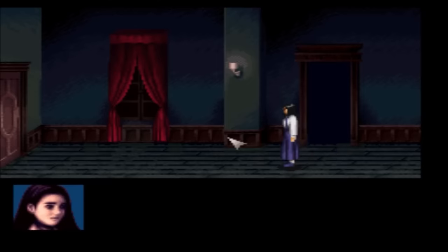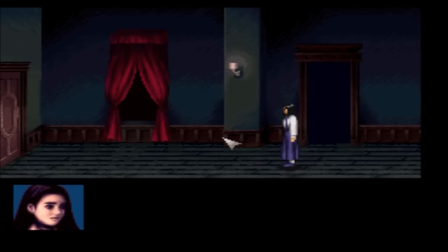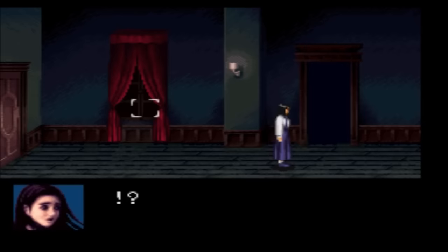If horror movies have taught us one thing, it's to never open and close a mirrored bathroom cabinet. If they've taught us two things, it's that thing about mirrors, and that cowards never prosper. In the same vein, survival horror point-and-click adventure Clock Tower offers you a quick and cowardly way to reach one of the game's endings, albeit at a cost.